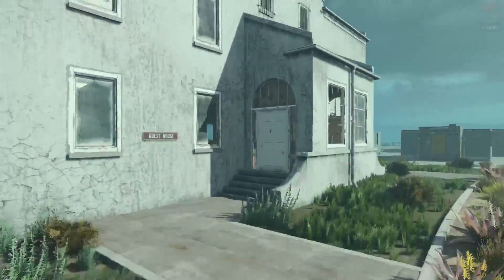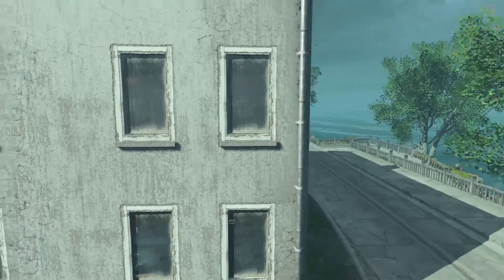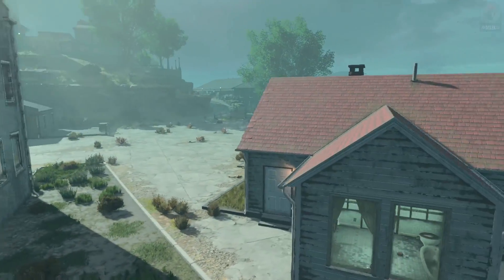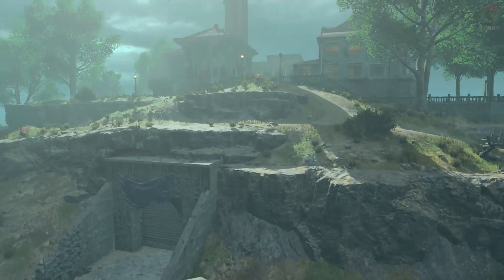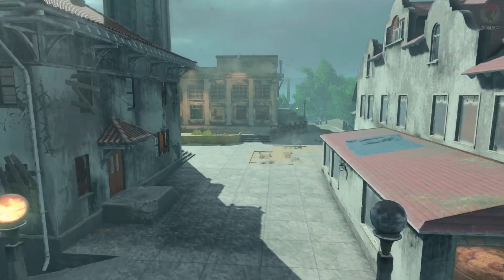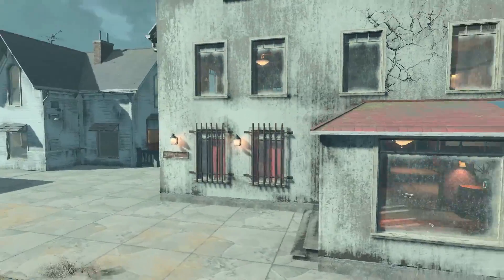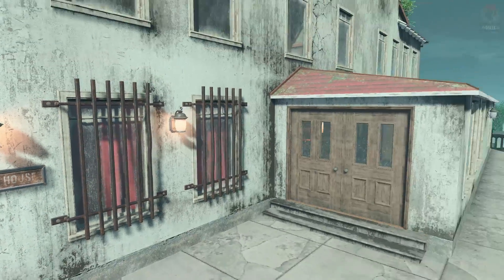These buildings are huge — so many different rooms with so much loot. It's wild how detailed this is. But here we move on to the granddaddy of everything. You're going to look at this house and know exactly what it is — that's right, it's the warden's house.